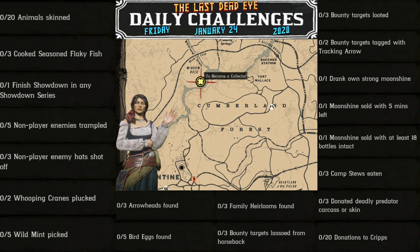Hello and thank you for viewing today's daily challenges for Friday January 24th, 2020. They are: 20 animals skinned, 3 cooked seasoned flaky fish, 1 finished showdown in any showdown series, 5 non-player enemies trampled, 3 non-player enemy hats shot off, 2 whooping cranes plucked, and 5 wild mint picked.